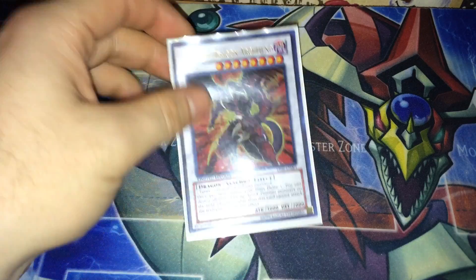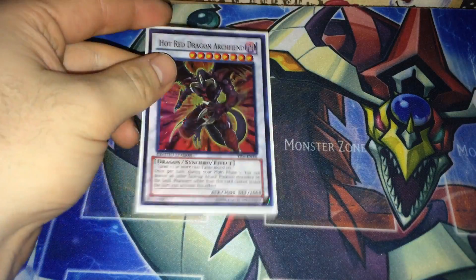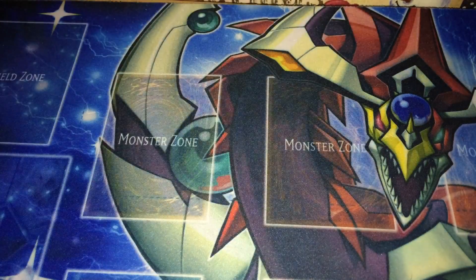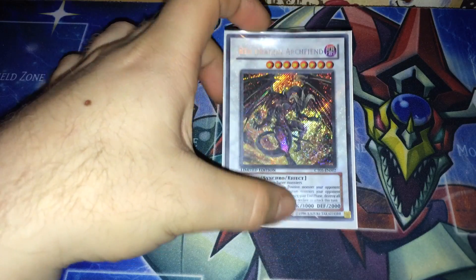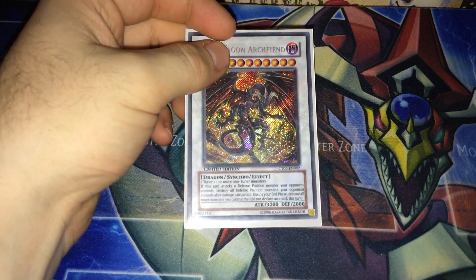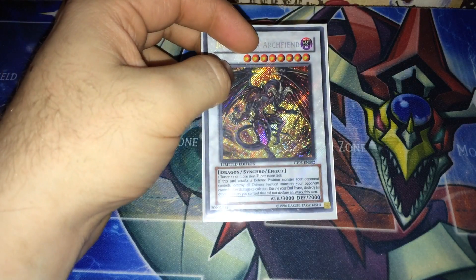Next, Hot Red Dragon Archfiend — I got these all from the manga, pretty cool. This one destroys all face-up toon monsters and you get to attack directly; no other monster can attack. Then there's good old reliable Red Dragon Archfiend, which destroys all defense position monsters just in case your opponents are playing defensively. You really do keep going into those level eight plays.